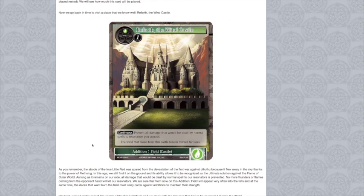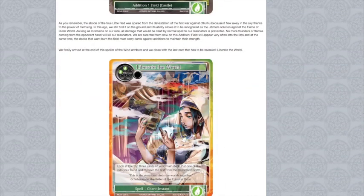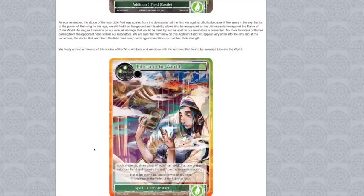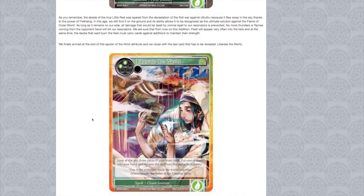Really cool, especially because of all the burn stuff we've been seeing. The last card is Liberate the Wind, a two-drop spell. Look at the top three cards of your main deck, put one of them into your hand, and remove the rest from the game face down. It's okay — it's kind of draw three. I think this card is definitely going to be amazing for any Lumia players, because this is essentially a two-drop draw three for Lumia players. Green could be seeing a lot more use in Lumia now just because of this card and some of the other enter effects, so you can start manipulating those effects and make use of Lumia a little bit better.